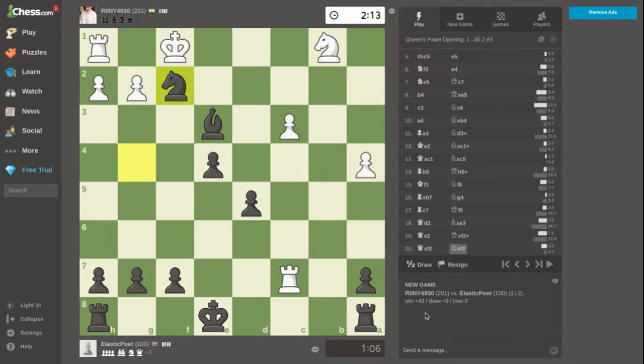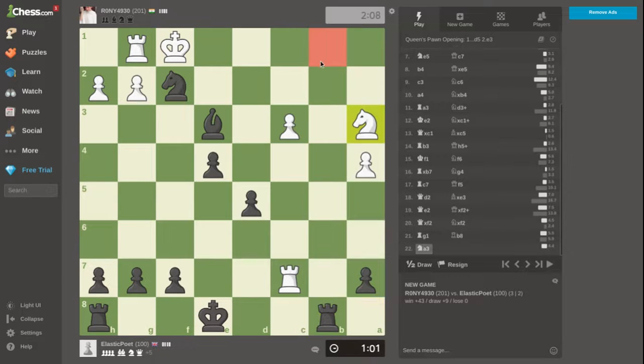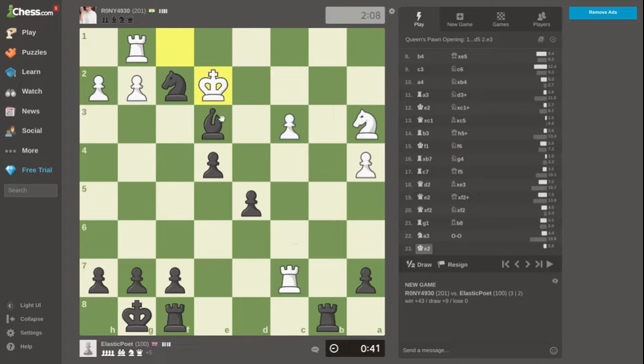I have 43 rating points to gain if I win — I've never seen that much! I should probably play rook to b-file and castle, because rook to b forces him to move the knight to a bad square. But always look at the background — he could play rook to c8 and win my rook. So I'll castle first, then play rook to b3.